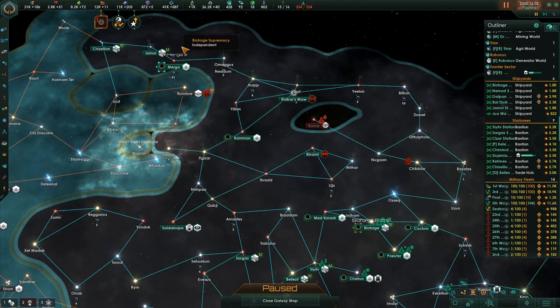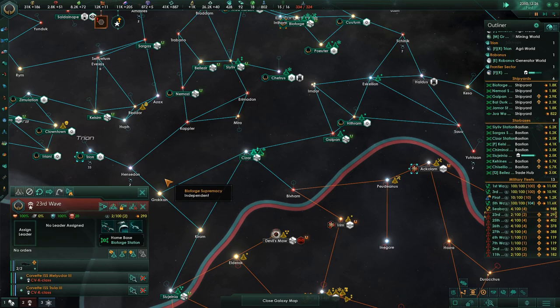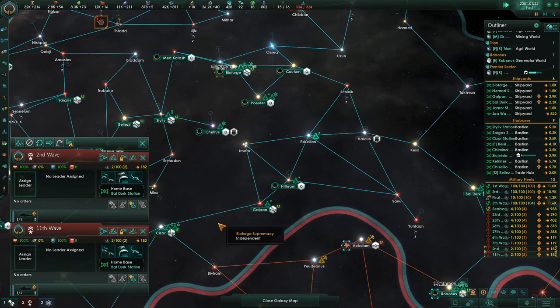We built too many ships. Upgrade to this. We'll start creating another fleet there. All these guys — no orders. Okay. Everybody move to here.